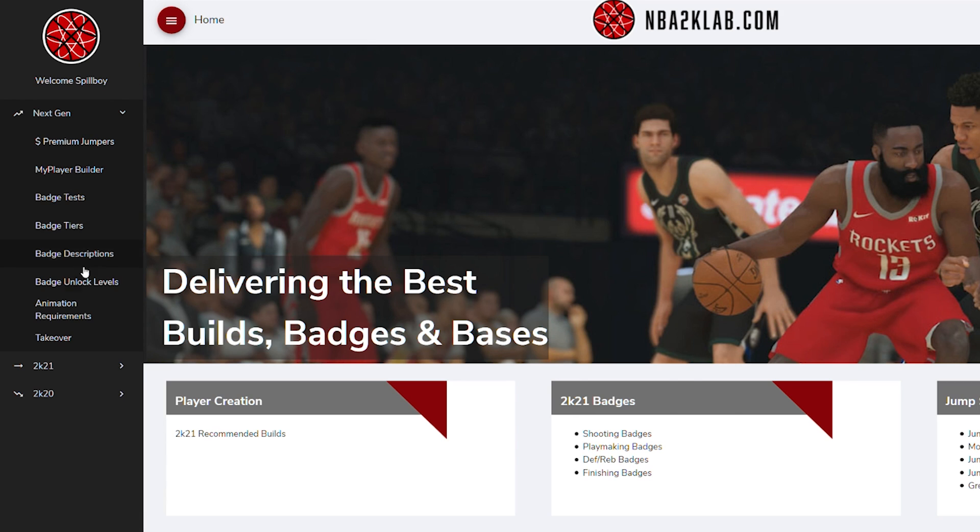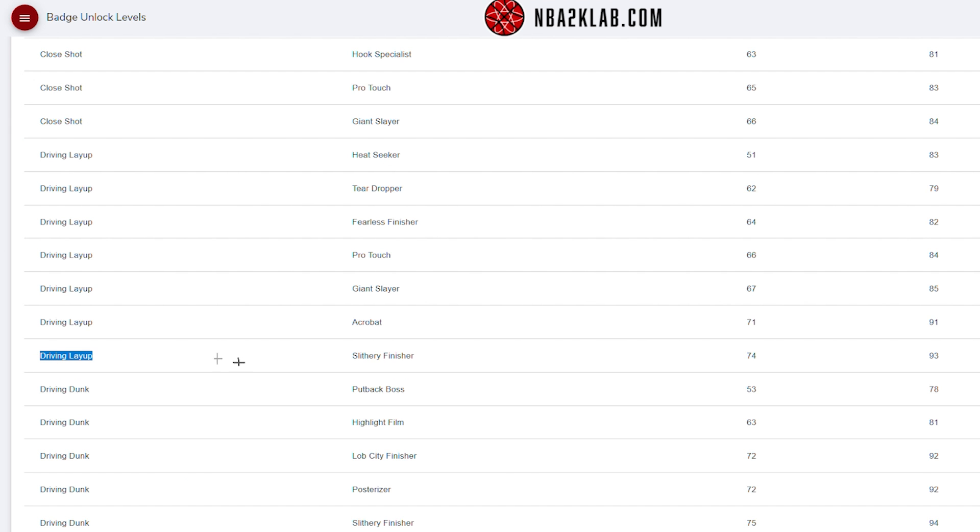To get this badge, you either need at least a 74 driving layup or a 75 driving dunk for gold. And for Hall of Fame, it's a 93 driving layup or a 94 driving dunk.